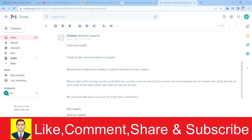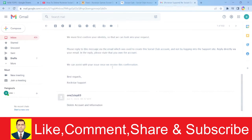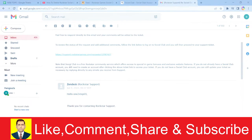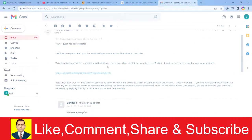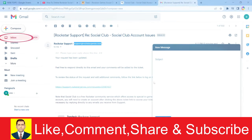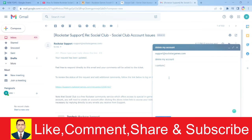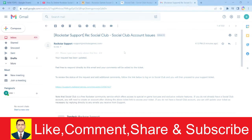The email will say: 'Thank you for contacting Rockstar. We must confirm your identity so that we can look into your request. Please reply to this message via email.' Scroll up, copy the Rockstar email address, go to Compose, paste it in, set the subject to 'Delete my account,' and in the body write 'I confirm my identity.' Then click Send.